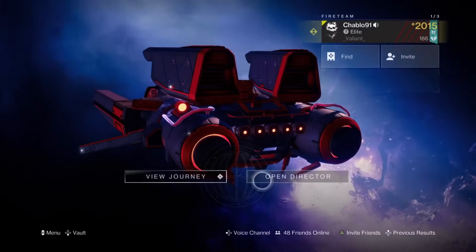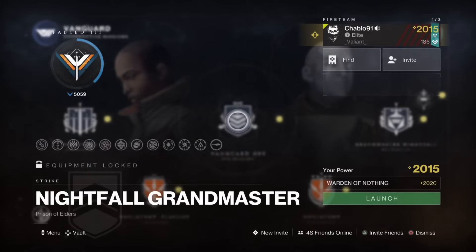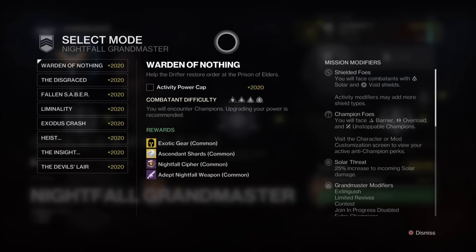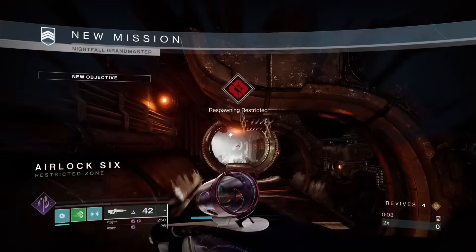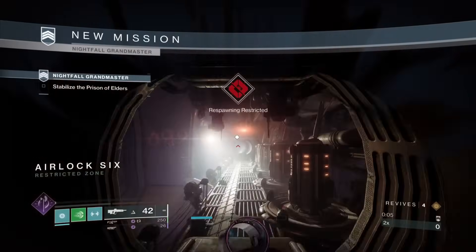We need to pick a GM suitable for the auto because it's overload auto - so I just need an overload champ GM. We picked One and Nothing. I could have picked Fallen Saber, Exodus Crash, or any other overload-style GM, but we just picked this one to see how the auto rifle performs.